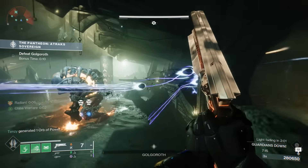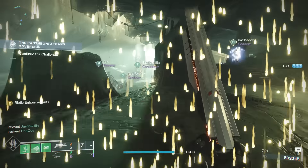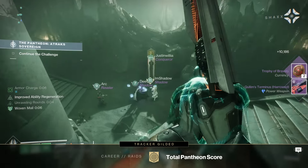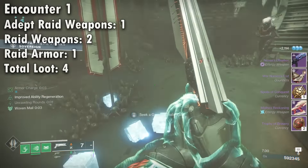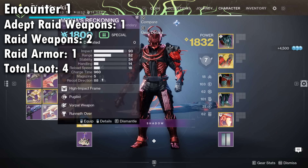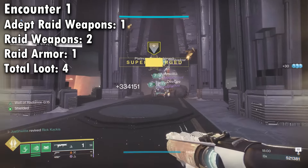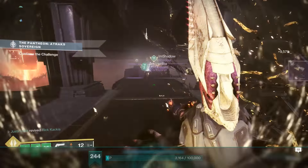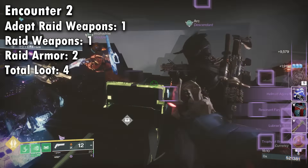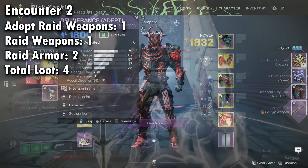I'm going to show you guys. For the very first encounter, Golgoroth, all the encounters are going to break down as follows. You get one guaranteed adept raid weapon. So previously, you would have to do master raids, which are a lot harder than Pantheon. And then after that, you're going to get three more raid rewards. So you can see I got two raid weapons and one piece of raid armor. And these weapons and armor are from across different raids. Moving on from there, for encounter two, again the one guaranteed adept raid weapon, one additional raid weapon, and then two pieces of raid armor — for a total of four pieces of raid gear from one encounter.